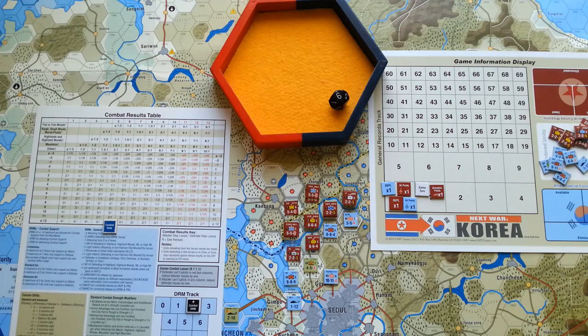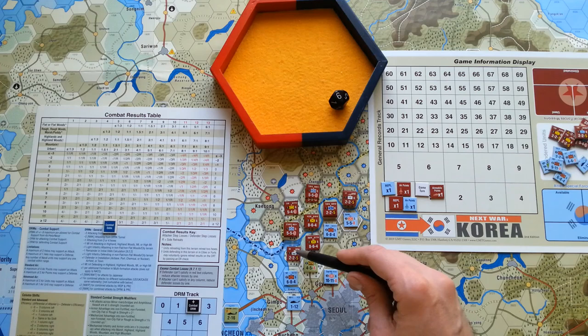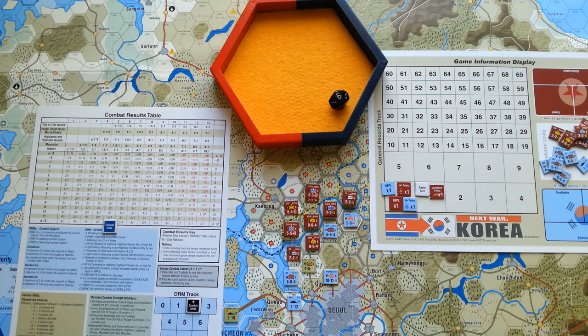That's all for the reaction movement. As for reaction combat — it is tempting to attack this North Korean light infantry with these two units: they have 10 against 2, which would be 5 to 1, and 6 to 1 because of combat efficiency. But there is still a small chance I might suffer a loss, and as the South Korean player I want to avoid losses as much as possible. I will stay where I am, defending. That's all for the reaction combat segment, and we are moving into the basic movement and combat phase.